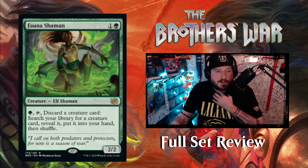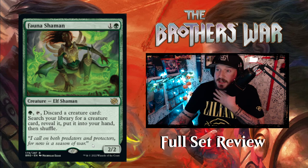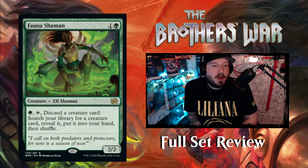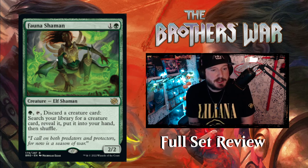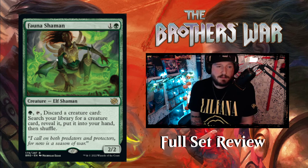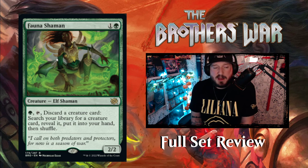The last card before we jump to the meld card is Fauna Shaman — fun to say. Fauna Shaman is a 2-2 Elf Shaman. Pay green and tap to discard a creature card, then search your library for a creature card, reveal it, and put it into your hand. So you can just tutor for your best creature by discarding a weaker one. It's already just a 2-2 bear for 2 mana, dies to Cut Down, but pretty good. You want to play this on turn 2 so you can tap it on turn 3.